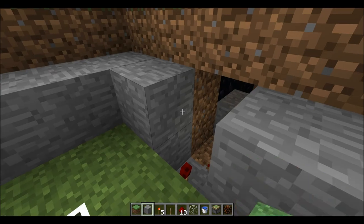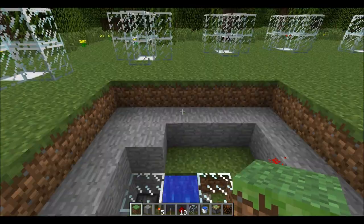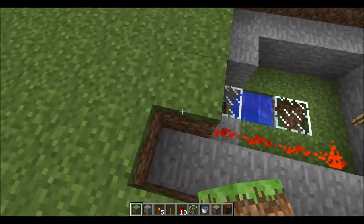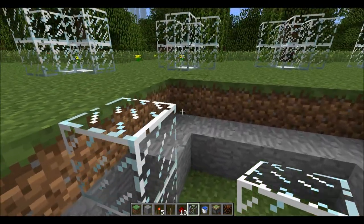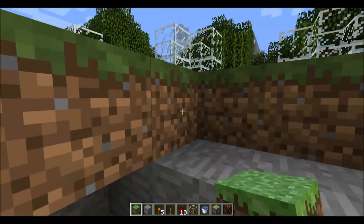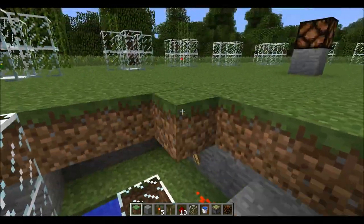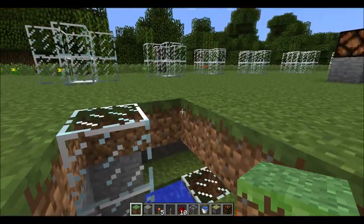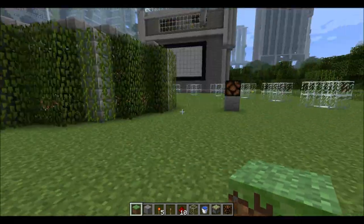Then we just fill it up here, and I'm going to put this back here. Now when it's like that, you just fill it up with dirt, except for here where you need the glass. Now we fill up the rest. And that's how you build this automatic thing.